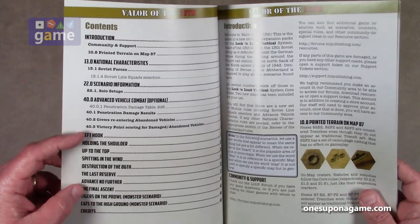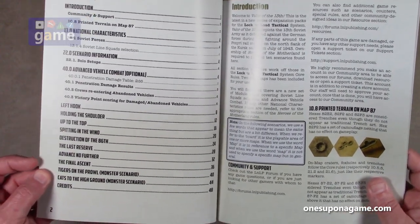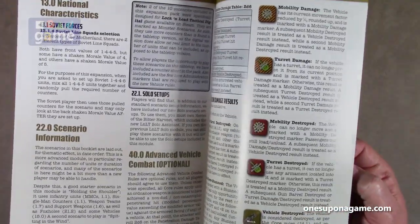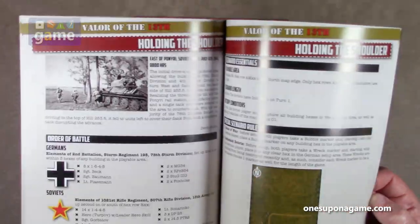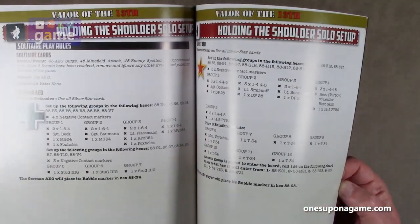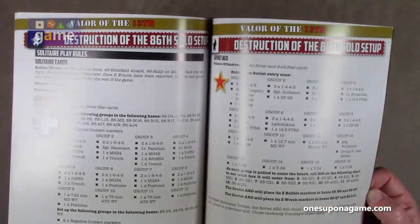You will need to own Heroes of the Motherland to play this. This has 10 scenarios — two of which are monster scenarios, which you don't want to avoid. Like all the expansions, it will tell you the order of battle, the maps you need to use, any special rules for each scenario, victory conditions, and how to use the solo system with this.